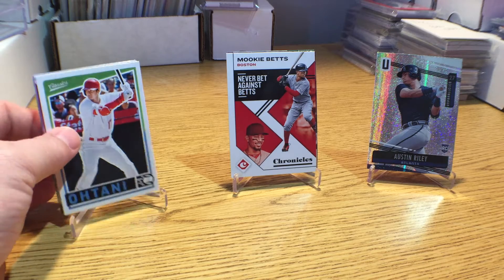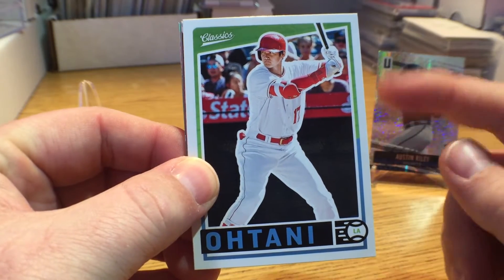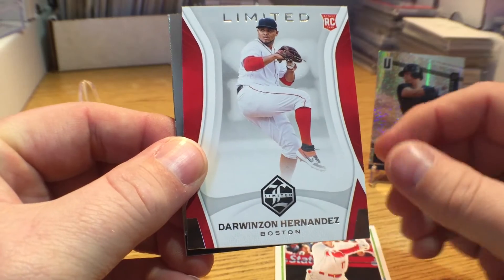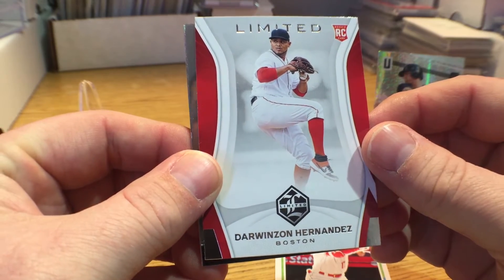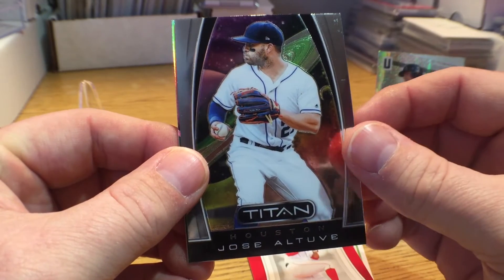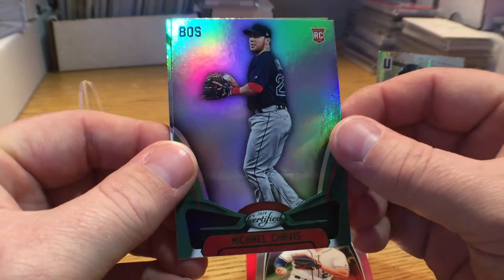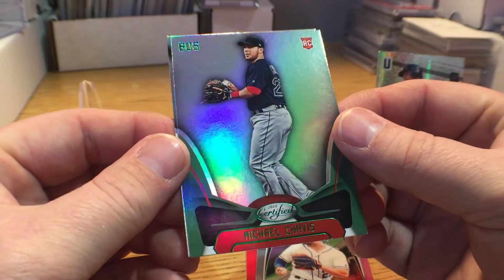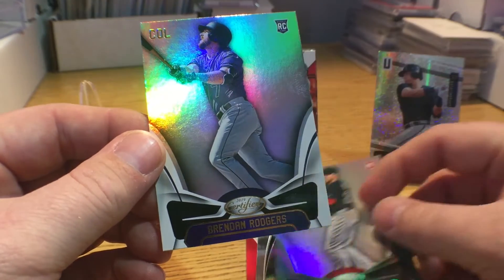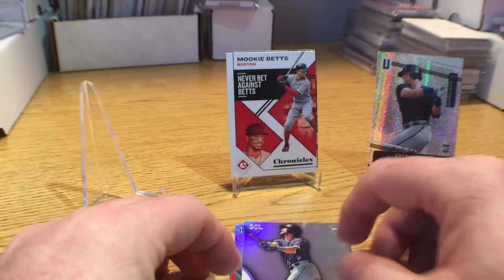This was the first pack we got: Shohei Ohtani in the Classics model, a Darwin Hernandez limited rookie card, followed by a Jose Altuve Titan, a Michael Chavis rookie card — you can see that green in this Certified — and another Certified of Brendan Rogers rookie card. So that was the first pack.